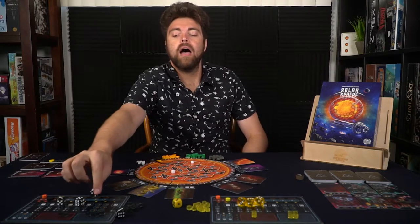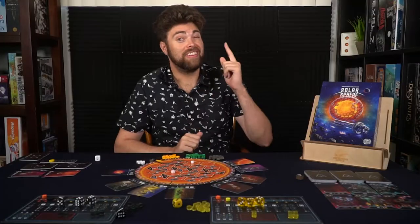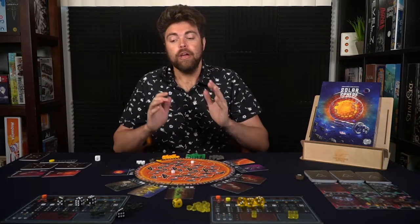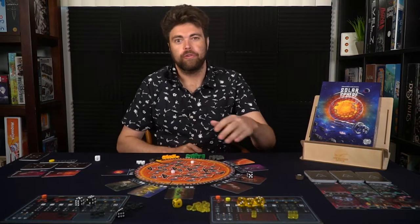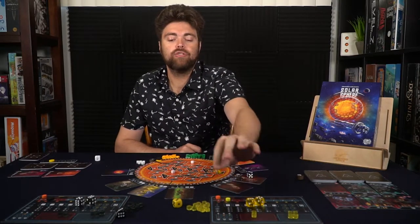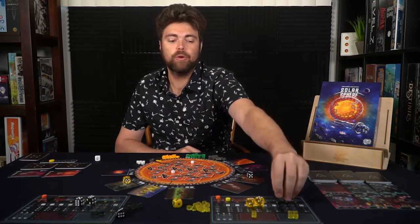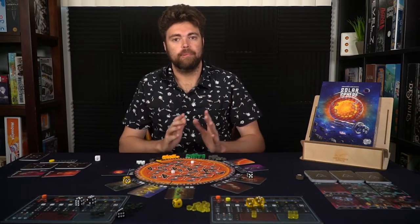Those are all the different locations. Another important note: when you place a die on a location, you can choose not to use the ability and instead place one of your drones on that location. The next time you visit, you'll get both the basic location benefit and the additional bonus for the rest of the game, which is highly useful. After one player places their die, the next player gets a chance to place theirs and gain resources, going back and forth until all dice have been placed.